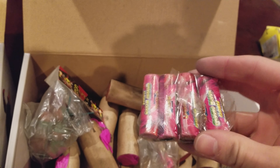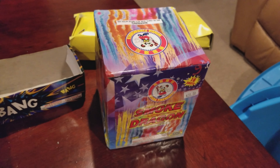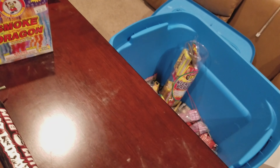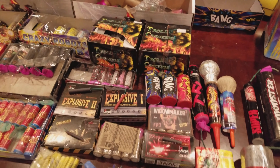We got some Legend ground bloom flowers with reports — those are really nice also, though the jumbos are a lot better. We got a Smoke Dragon from Winda, and then some other miscellaneous stuff including body rockets, other firecrackers, and random stuff.